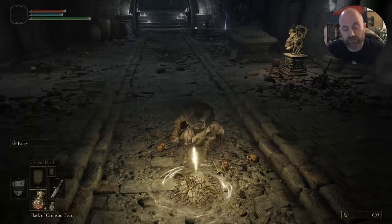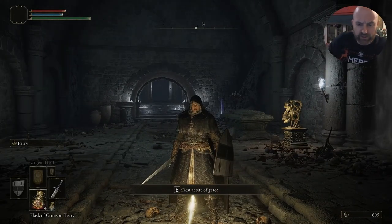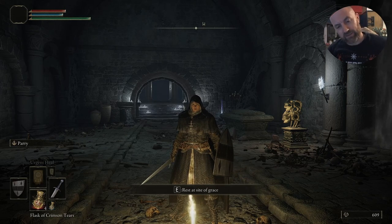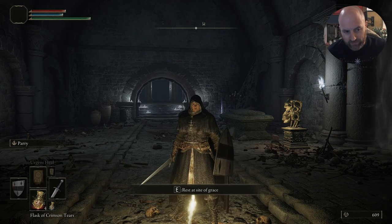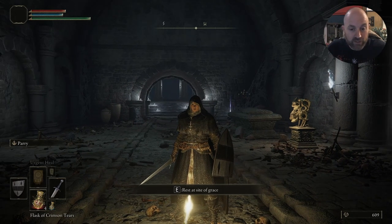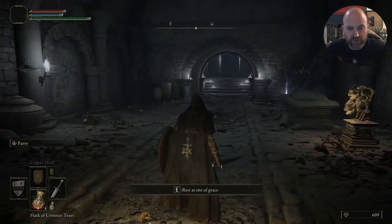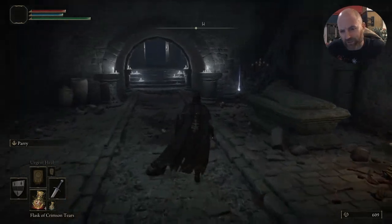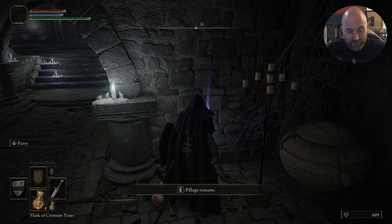I already started the game and I picked the Golden Seed — I'll put it up on screen. It's an item that can upgrade your flask. If you look at the bottom left of the screen, my Flask of Crimson Tears is at four — that normally starts at three. So because I got that item I've got four, and that's the only thing you've missed. You did miss the intro, but I'm sure you can find that somewhere, or I'll put it up.